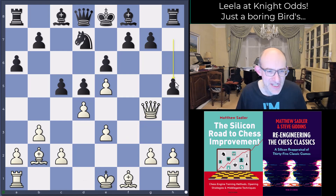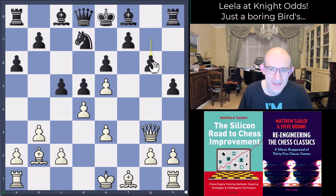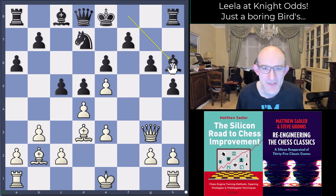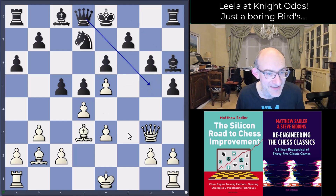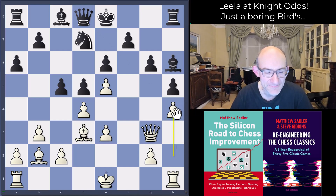Black plays h5 just to chase the queen away — a little bit loosening maybe. Queen g3 from white, keeping an eye on things, and black plays g6 straight away. You're feeling just a little bit nervous for black, because after bishop d3 you've already got ideas like bishop takes g6. So h5 feels a little unfortunate. Bishop h6 is played; I think black was intending queen g5 here, which is quite a nice idea hitting the queen and hitting e3 — which is why white plays h4, just to stop that.